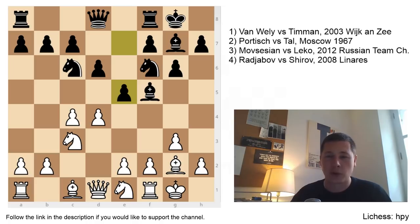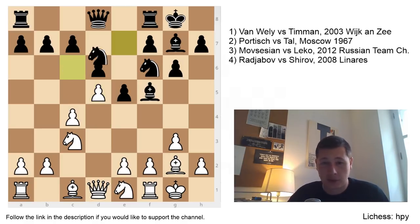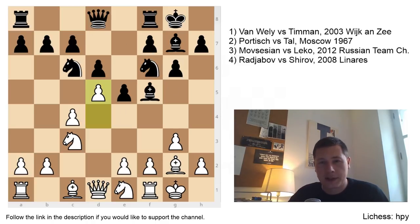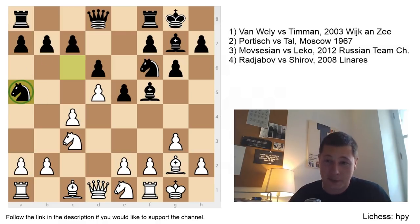The next example — my favorite — I'm going to put the position a bit before the critical moment. This is Portisch vs. Tal, Moscow 1967, a typical King's Indian fianchetto. After e5 we have d5, and now of course you should play Ne7 — it's the King's Indian, so your pieces aren't going to have too much space anyway. Ne7, e4, Bc8 retreating, but black still has ideas of f5. However, after d5, Mikhail Tal played Na5.